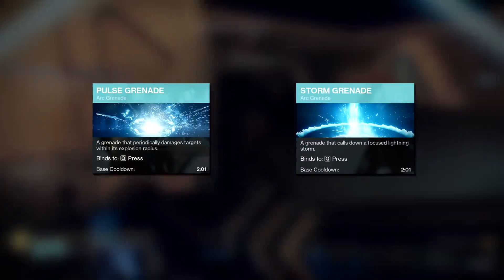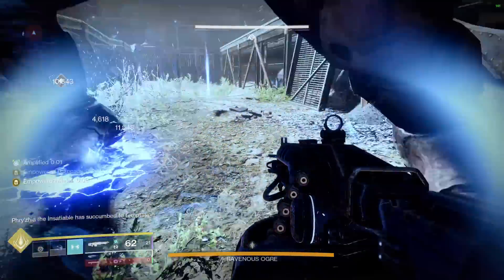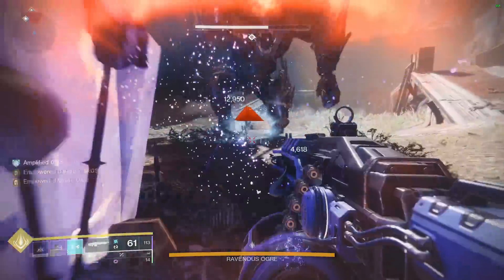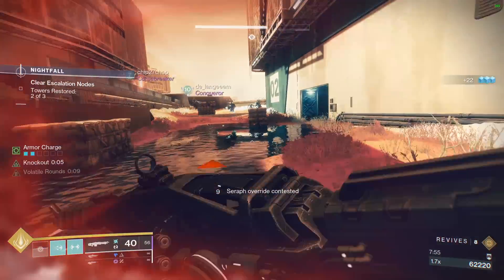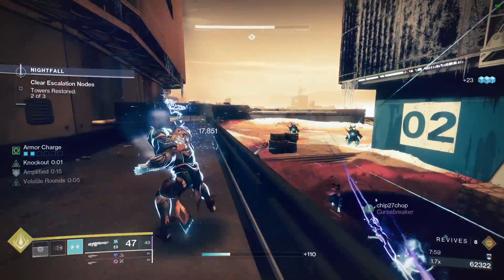Let's start with the most basic question: Pulse Grenades or Storm Grenades? After a couple of tests, Pulse Grenades ended up doing around the same damage as Storm Grenades, if not more. However, Pulse Grenades generate ionic traces whenever they damage an enemy, making them a much better choice. You can still use Storm Grenades, but you won't be spamming nearly as many abilities, so I recommend sticking to Pulse Grenades.